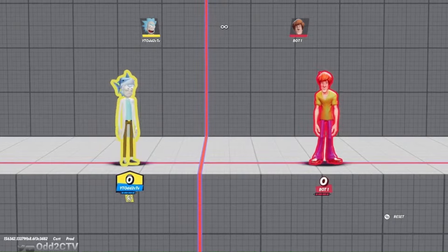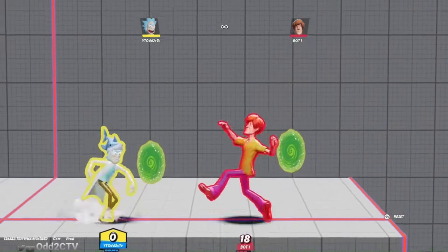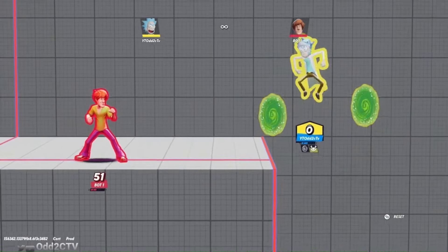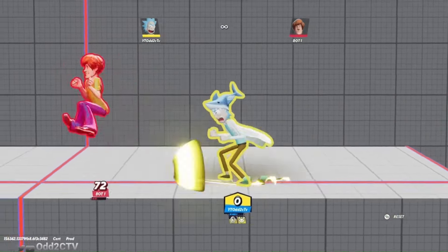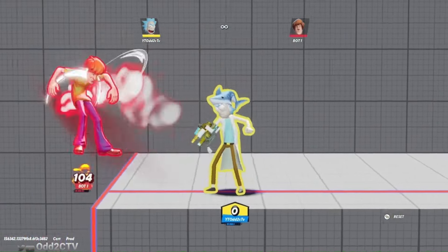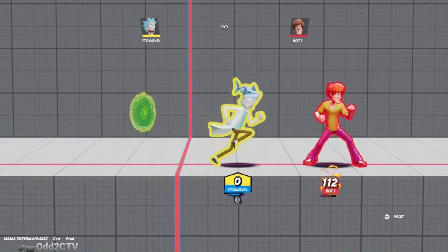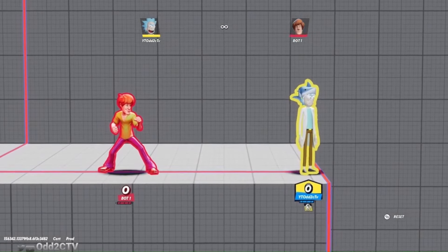When portal is on cooldown, Rick's side special becomes the jet skis. One-two jet skis works when your opponent is DIing away - really good kill confirm because jet skis has very good launch, especially on the edge of the stage. Sometimes if your opponent isn't ready, it'll knock them downward for a ground bounce and you can go into another jab. So if opponents are DIing out and you're not getting one-two forward-air confirms, put portal on cooldown and go one-two jet skis. The launch is really crazy and it'll start killing at higher percentages.